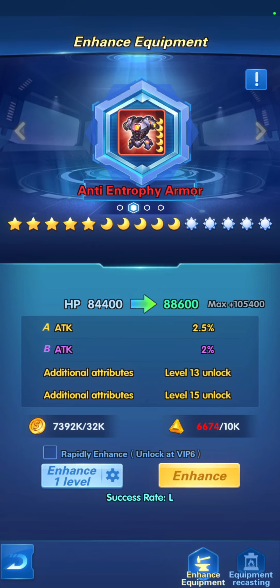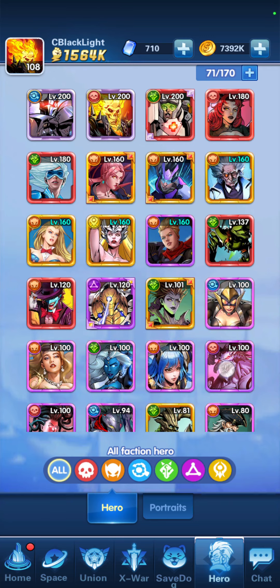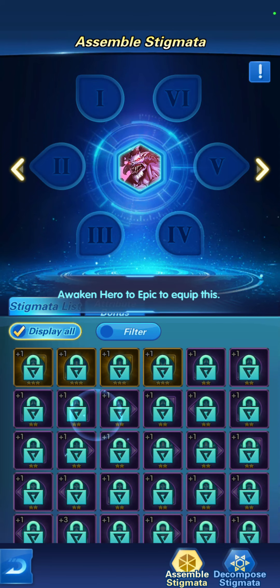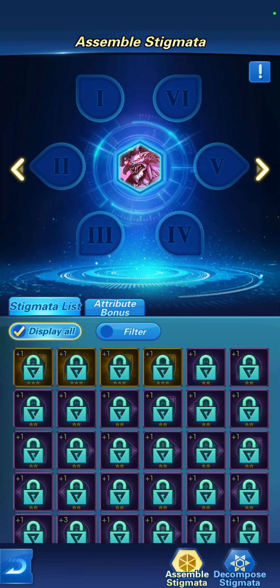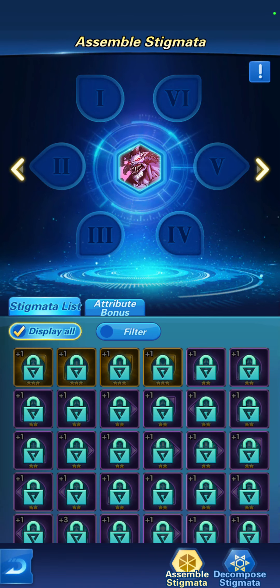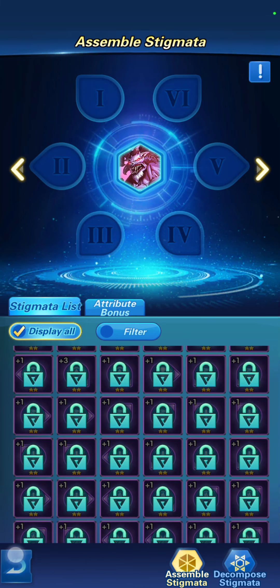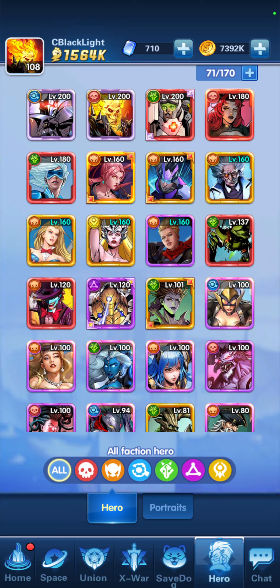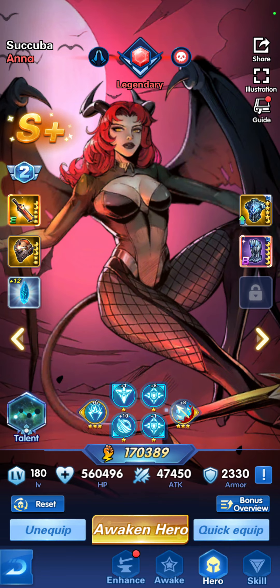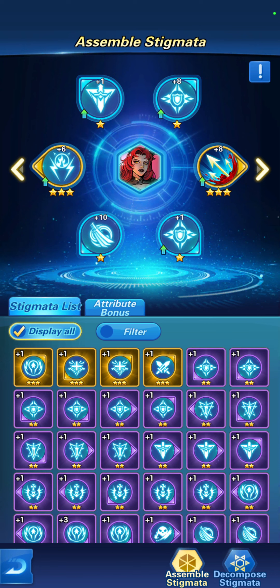But it consumes 10,000 Veranium for each attempt — it's a difficult one. Next, let's talk about stigmata. You'll find that your monster, unless he's awakened above excellent, when you try to add any stigmata it will be locked. But with an awakened monster at an upper level, stigmata becomes available.